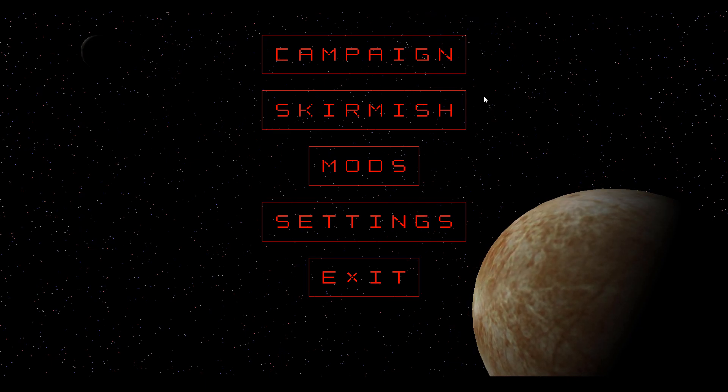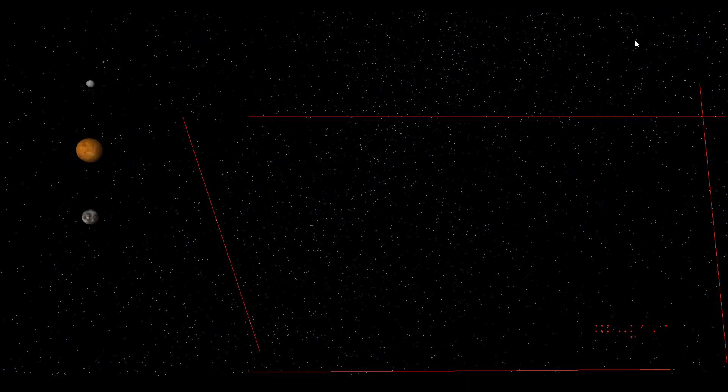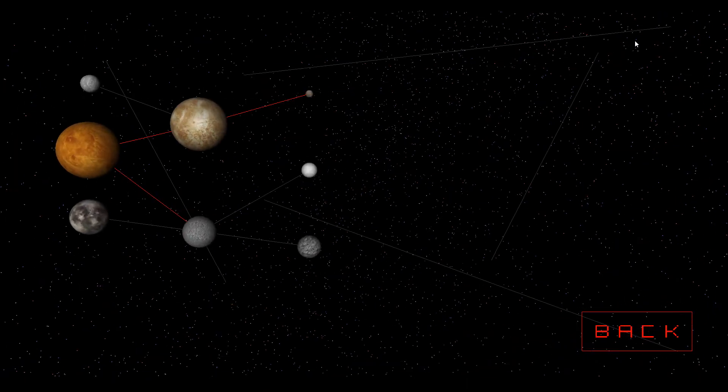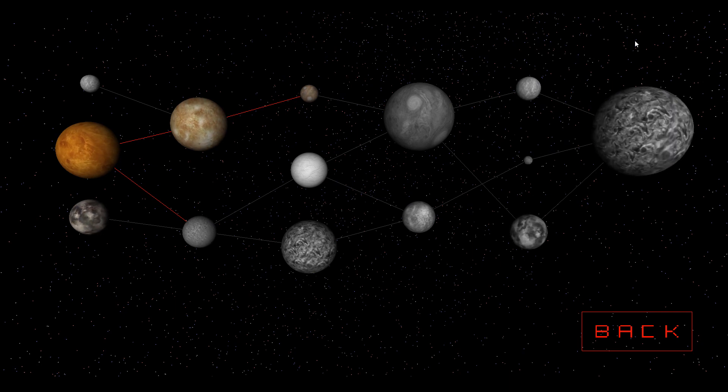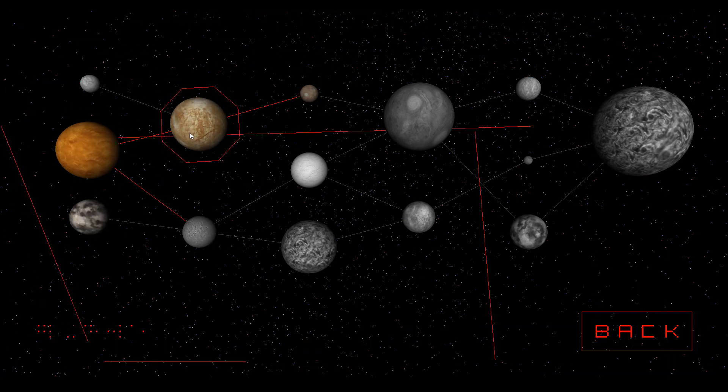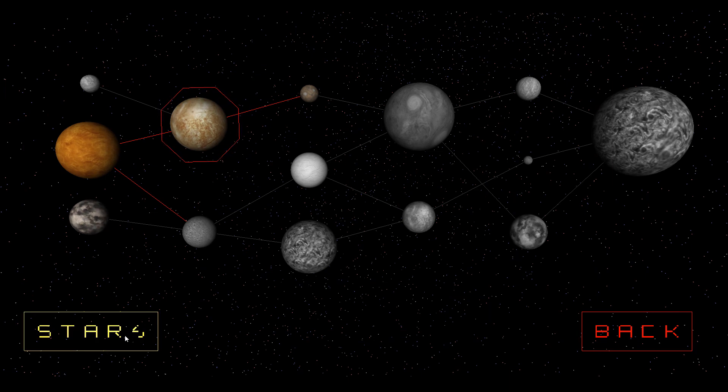If we click the campaign button, we're taken to a single player screen. The levels of the campaign are laid out in front of you. The gray levels are locked, and the spinning colored planets are unlocked. The whole campaign is defined in a JSON file to make modding super easy to create new campaigns. If we mouse over a level, we get a hover widget, and by clicking it the selection stays.